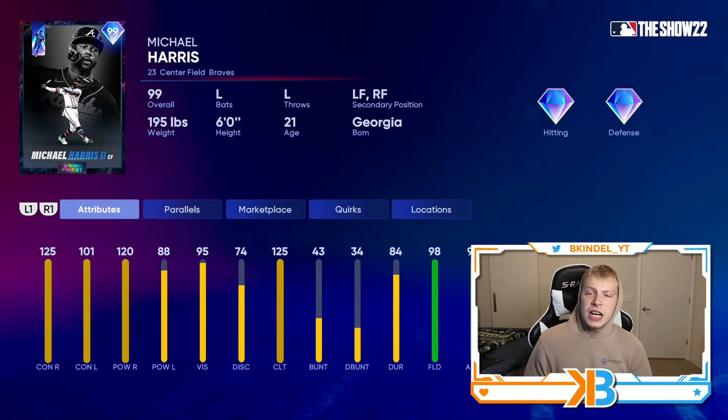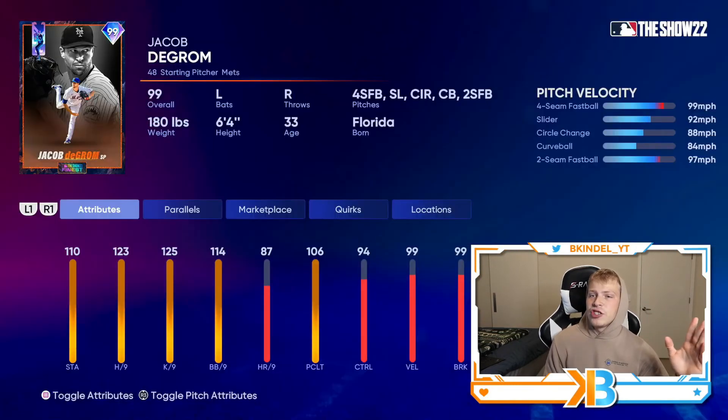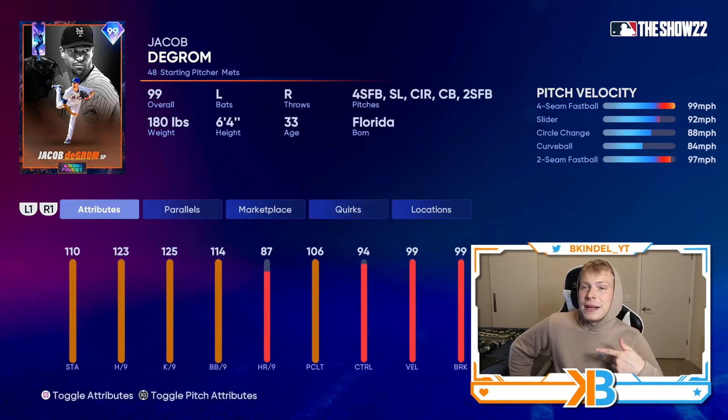Twenty-five wins gets you rookie phenom Michael Harris: 125-101 contact, 120 power, 88 power versus lefties, 98 fielding, 99 arm, 99 speed. He's really good at everything that's not against left-handed pitching — he's a platoon guy, but his defense, speed, and power and contact versus righties are gonna be nice. Then at 30 wins, you can get what might be the best starting pitcher in the game — Jacob deGrom's Finest card: 123 hits per nine, fastball, slider, circle change, curveball, two-seam fastball, and of course outlier on the fastball. Remember all the PTSD from the 99 Jacob deGrom last year? This card looks better. 100% recommend playing the event.